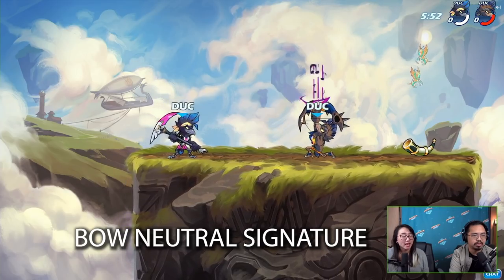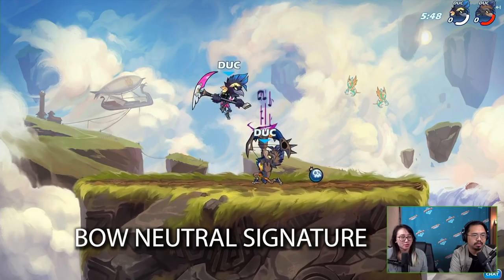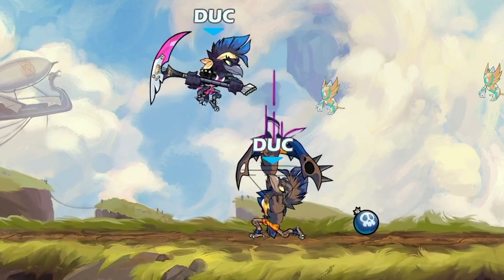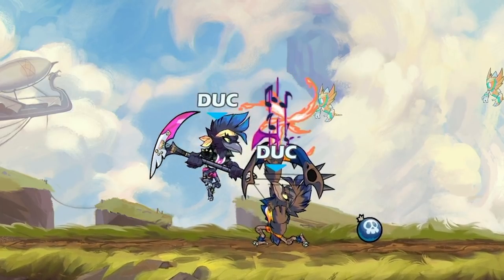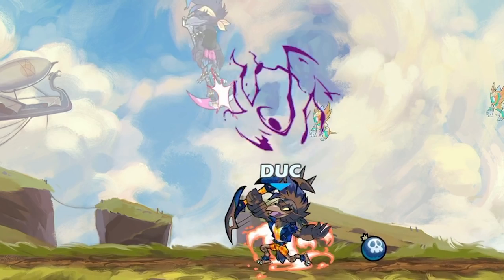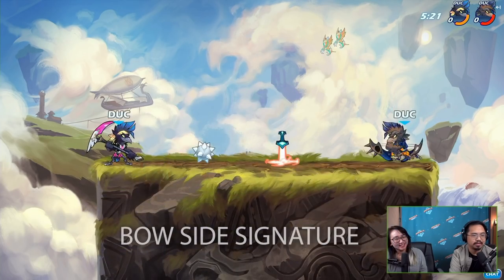The bow neutral signature reminds me a lot of Jala's sword neutral signature or Thor's hammer neutral signature — basically a straight-up attack. It looks more like Koji's bow neutral signature but doesn't shoot as far, though it definitely has a bigger blast. So that's a nice anti-air move as well.